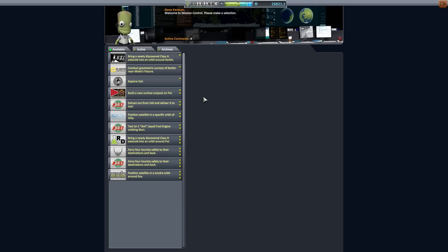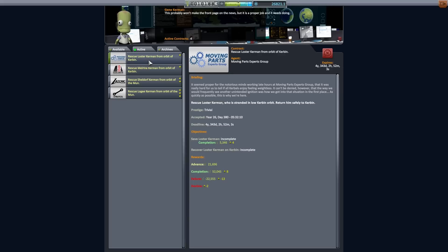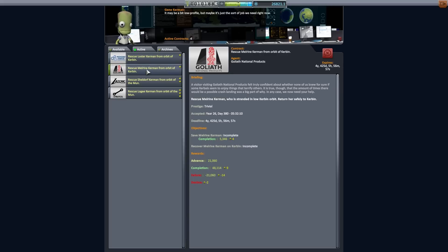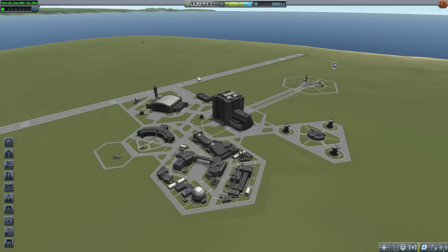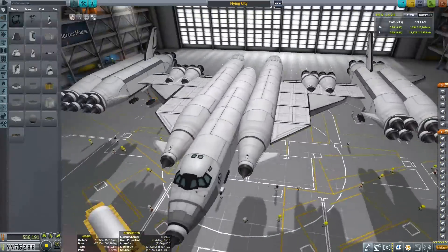Hey hey, Marcus House with you here. Today we are going to be doing a few rescue missions. I've been observing the mission control so that we can pick up a few rescue missions, because we're running quite low on Kerbals and we really could use a few more. They get quite expensive. So we're going to use a new vessel here, something a little fun, a little bit different for my channel.